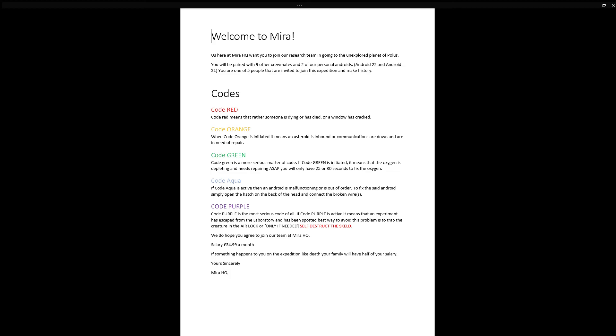We do hope that you agree to join our team at Mira HQ. Salary: you get $34.99 a month. If something happens to you on the expedition, like death, your family will receive half of your salary. Yours sincerely, Mira HQ.